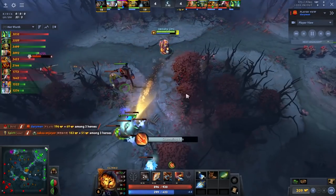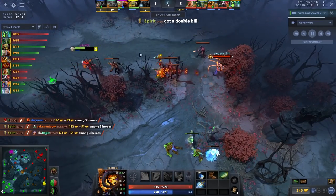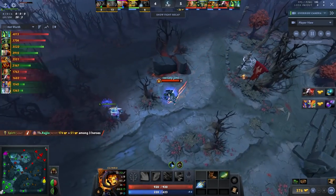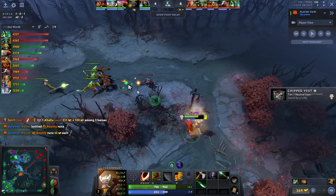After pulling, this guy doesn't feel as good anymore — he doesn't see anything. Now if you have a support, every time he overextends he should die. We didn't punish him now but eventually we're going to. Now look at this — because of the pull earlier, even though it didn't seem like a big deal on paper, the wave is again in a much easier spot for me to play.